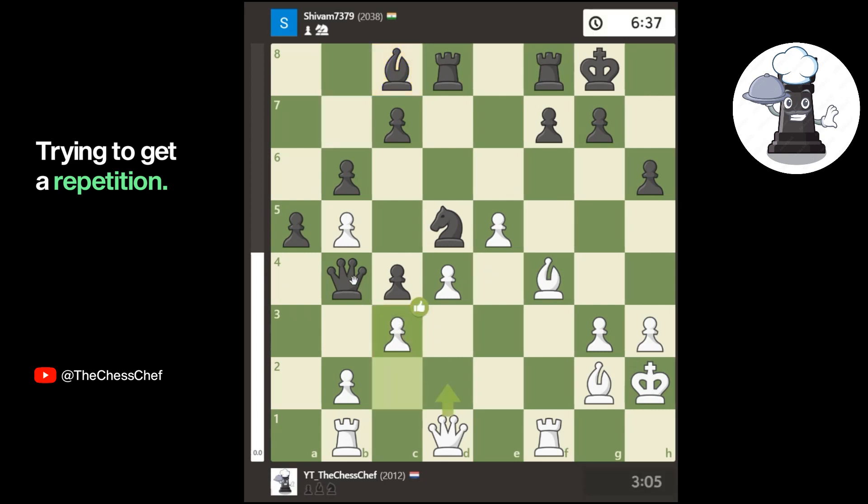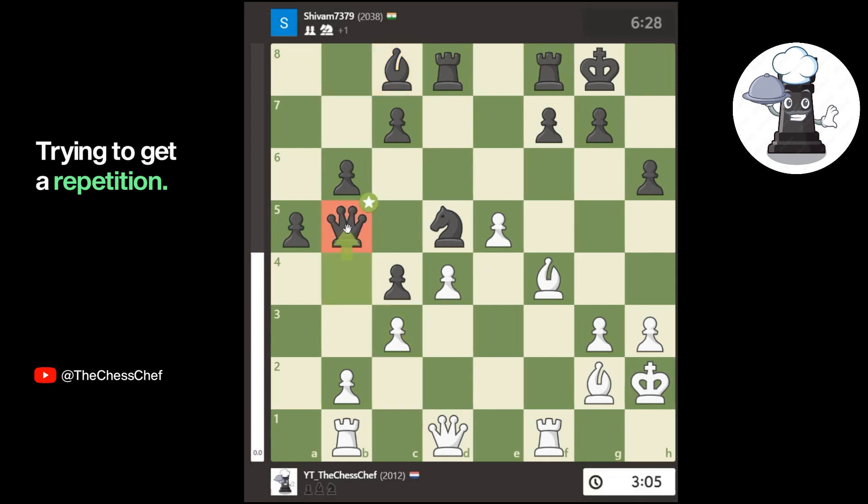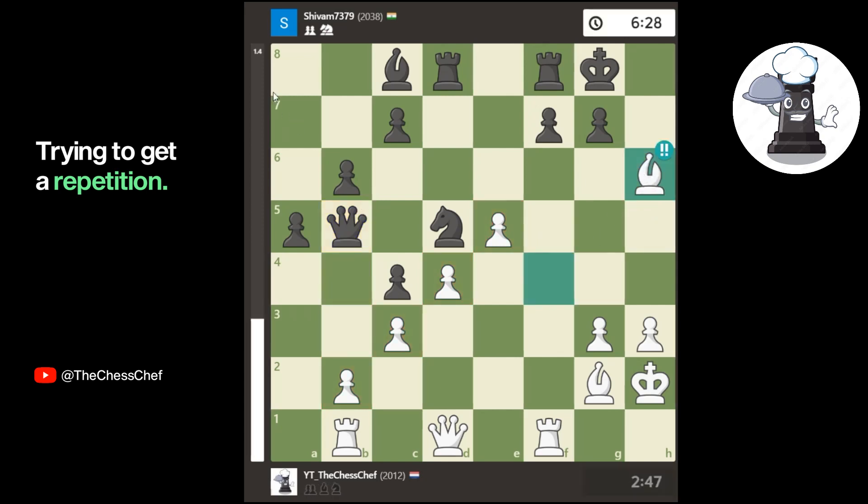I decided to sacrifice a piece — which I thought must have been a blunder at first — but the computer decided to give it a brilliant move rating: bishop takes h6. You can see the evaluation bar going down a bit, but chess.com actually thinks it's a brilliant move.